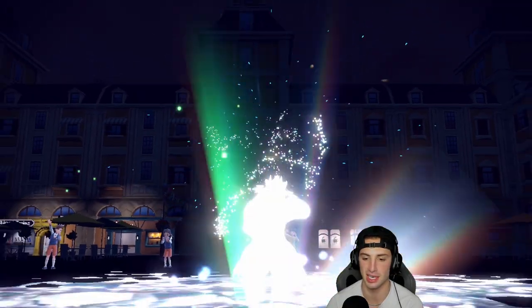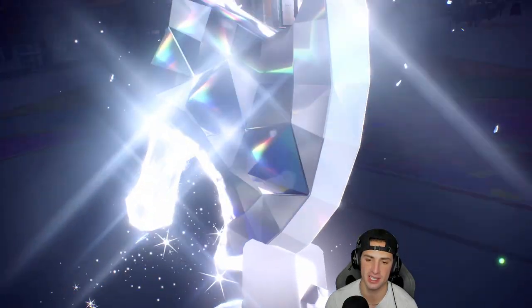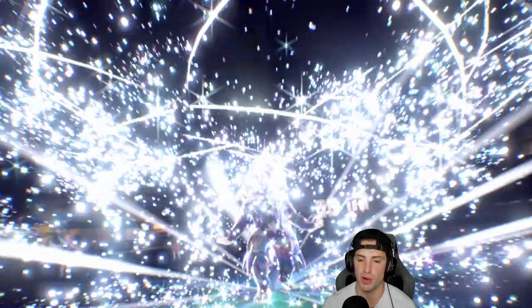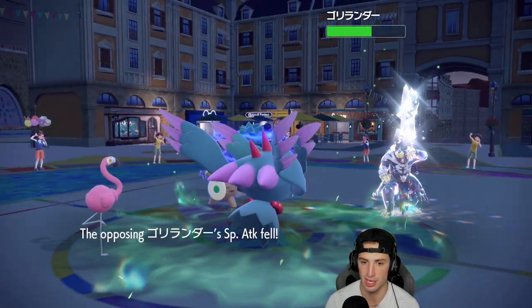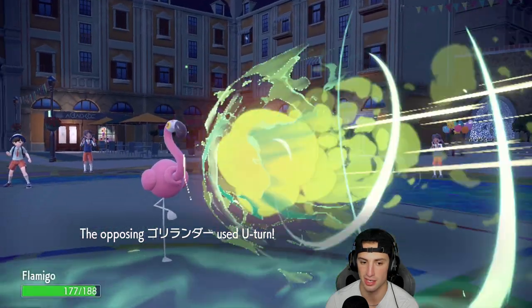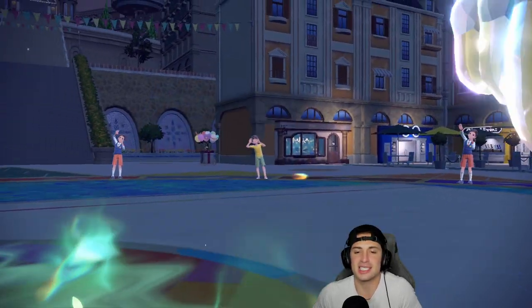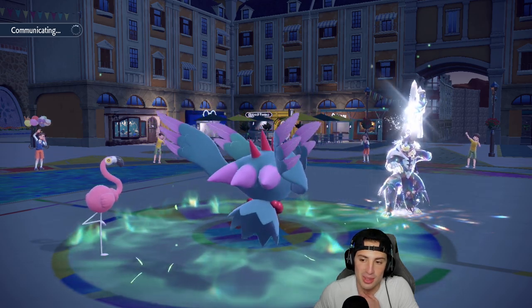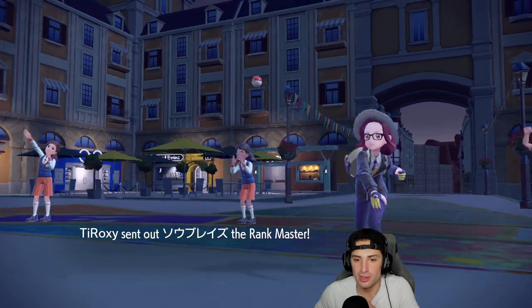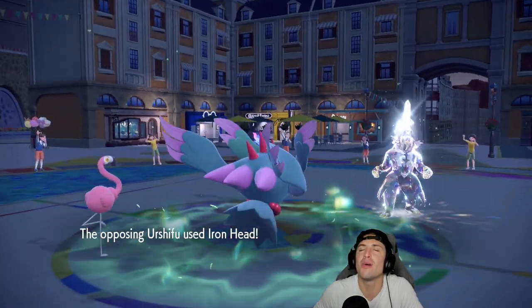Out comes the Tera type - read this all day! But Urshifu goes into Steel type, the most perfect typing against me right now. The most perfect typing - that hurts. I was not expecting Steel to come out. The Moonblast puts it into the Rillaboom slot. We get a special attack drop on a physical attacker and it U-turns out. Steel type on Urshifu - I was expecting Water. Now Iron Head is going to fly and dump on me.